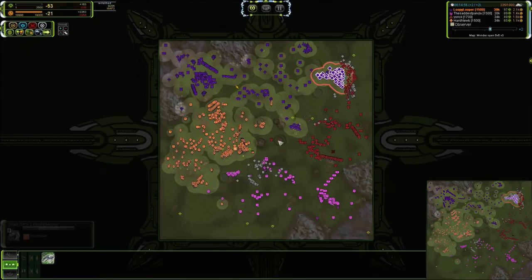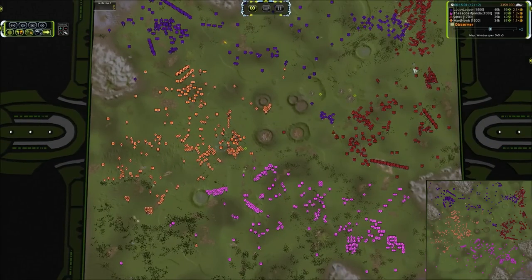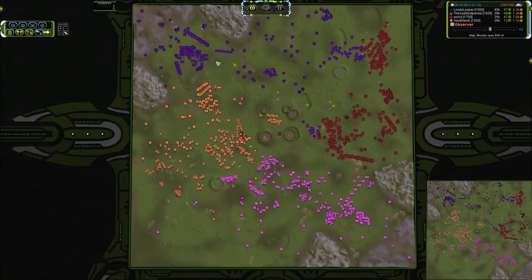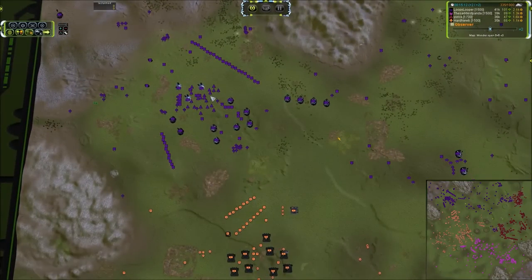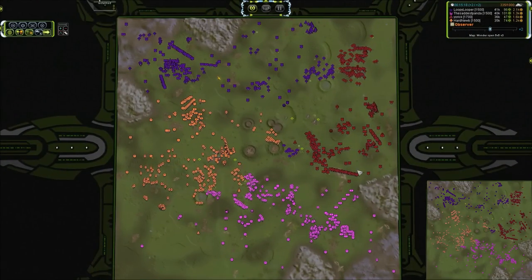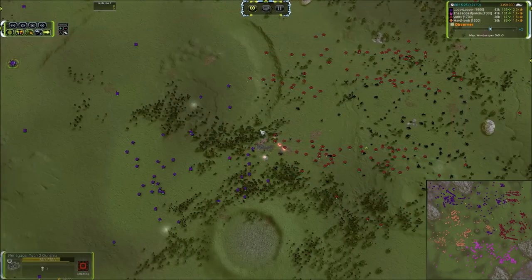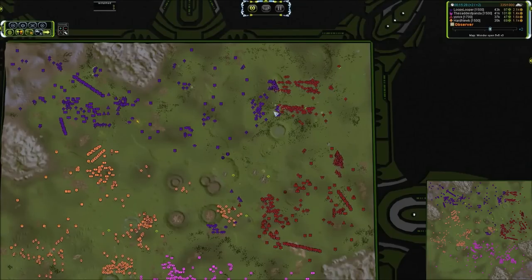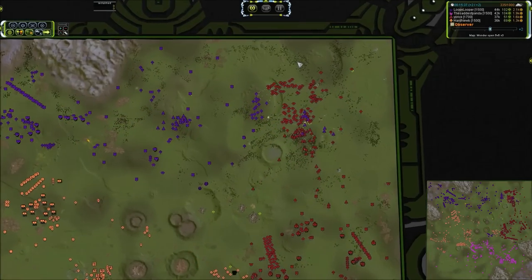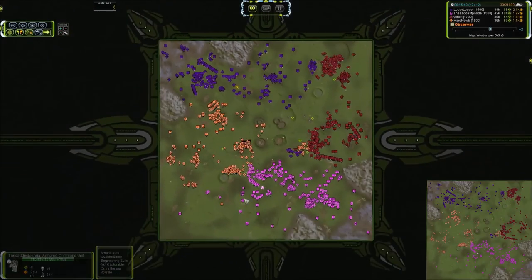This is the amount of units it takes for map control. Speaking of air control, we've already got about a combined 75 interceptors on the southern side, opposed by only about 20 on the north. I don't know why these guys are not pressing their air advantage. We do have a T2 gunship over here — that is a nice move, going to start hammering away at these tanks. There come the interceptors to kill it, but I think Yorick is going to take air control without any problem. He has a T2 mobile flak unit there — the T2 mobile flak is glorious.